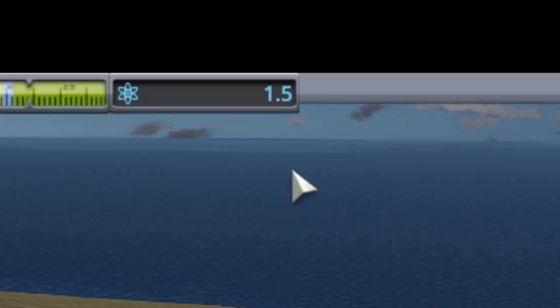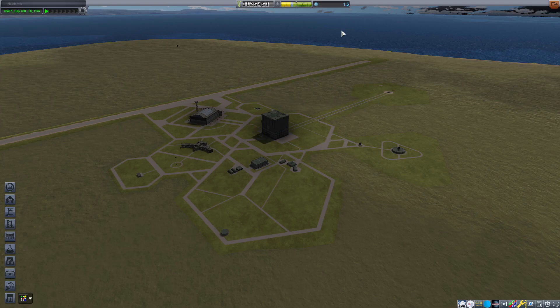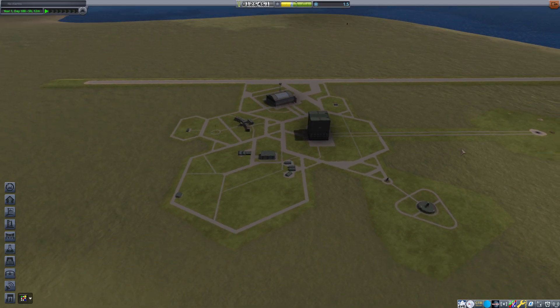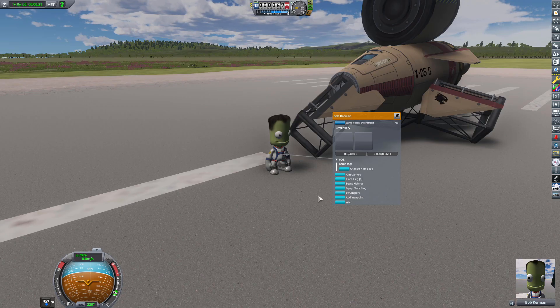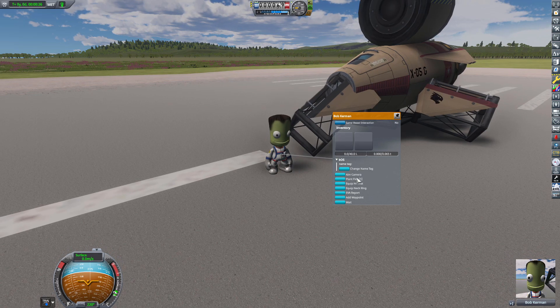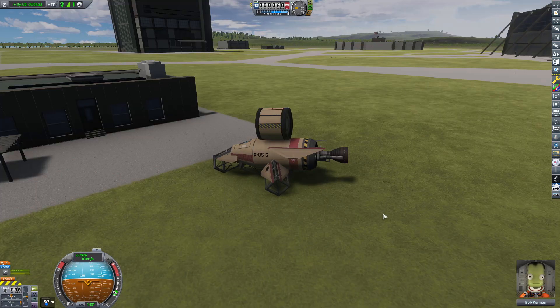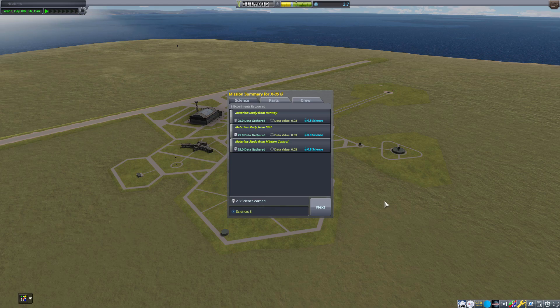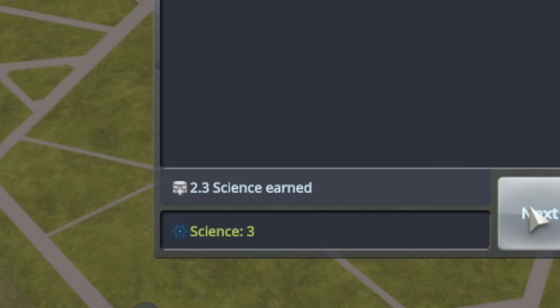That leaves us with only 1.5 science, so we still have a lot of orbital EVAs to do. I'm also going to try to go around the KSC and see if I can do some EVA stuff as well. We haven't been able to upgrade the building which would allow the Kerbal to take a surface sample — that's not available at this moment in time. But those three areas alone gave us 2.3 science, so that's nice.